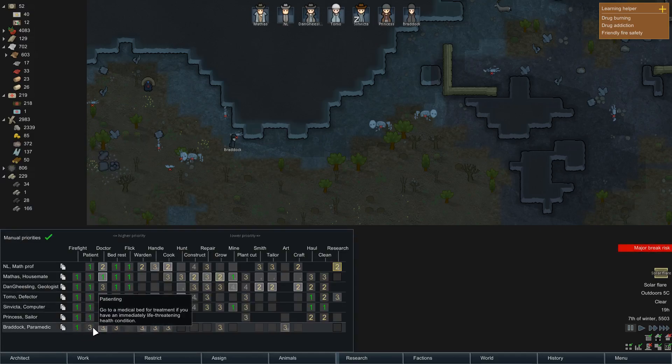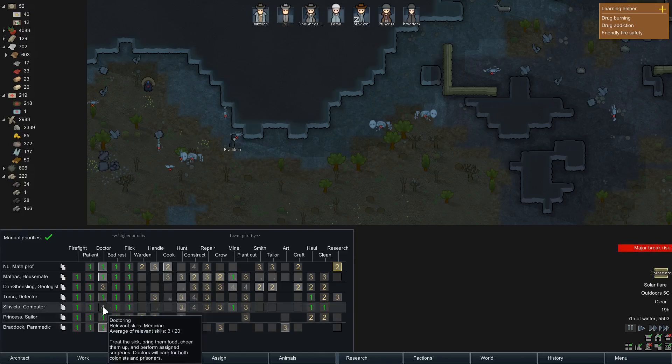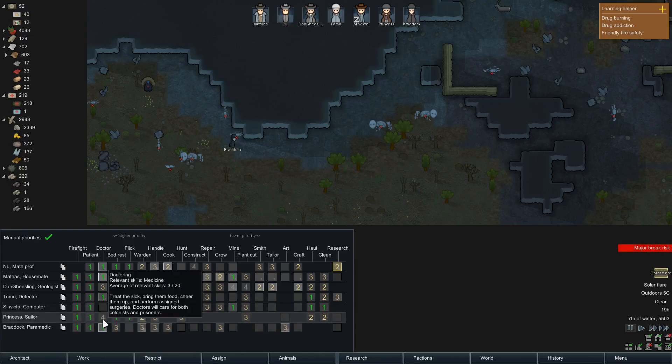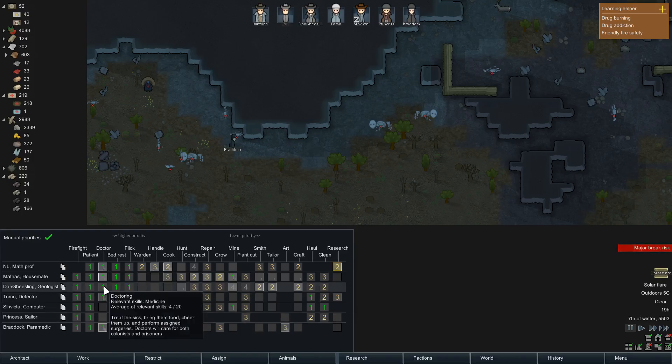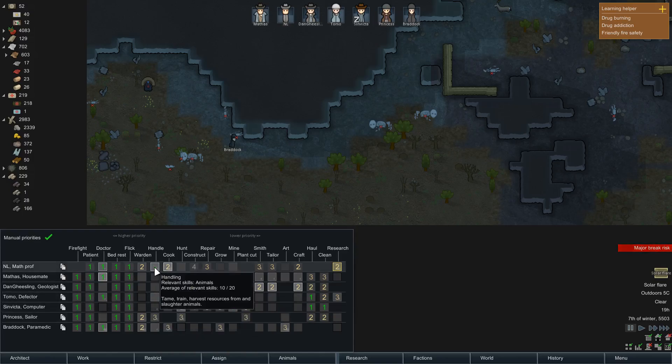Princess, you don't get a name yet — you haven't proved yourself in the heat of battle. You're going to be one of our top doctors. Everybody else I'm just going to remove because it's going to look cleaner. Bed rest always important, flicking switches always important. Will you be a warden? Yes — and I'll prioritize it. Will you handle animals? We've already got animal handlers, so I'm not going to prioritize it. We'll have Princess be our only animal handler for now.